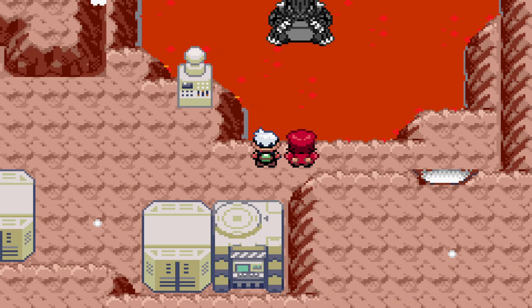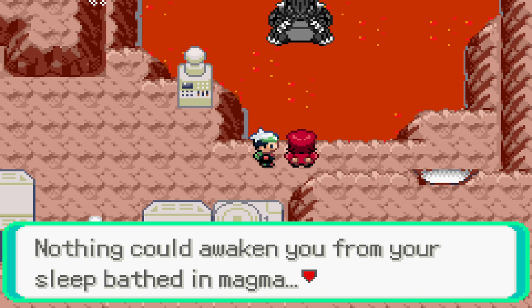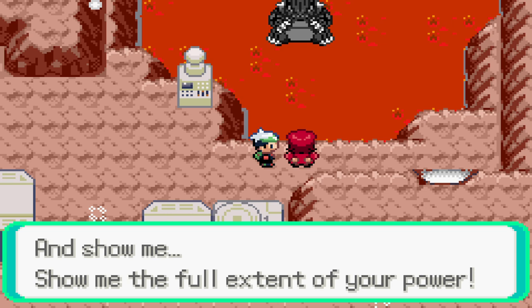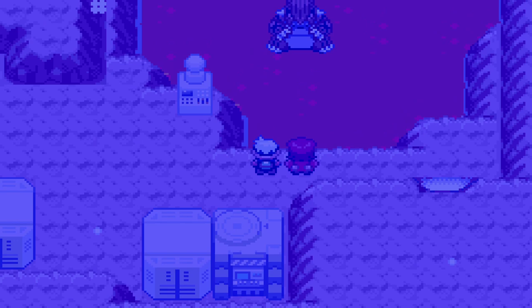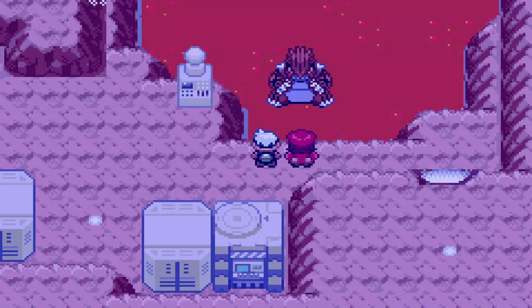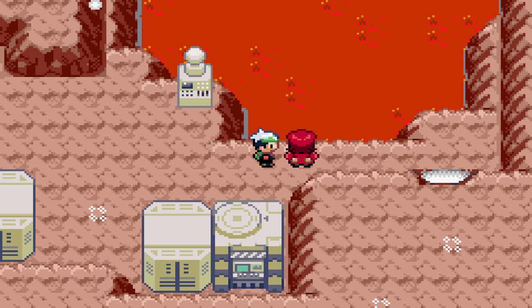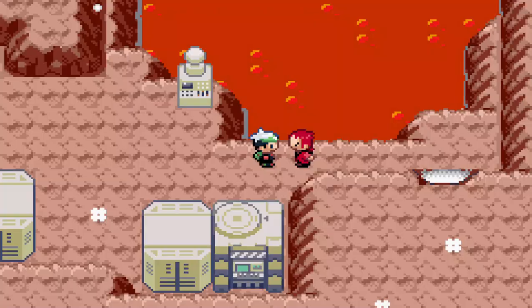Maxie uses the Blue Orb on Groudon, saying nothing could awaken it from sleep, that it was bathed in magma, and that the Blue Orb is what it sought. He commands it to awaken and show its full power. But just like that, Groudon is gone. Maxie is confused — wasn't the Blue Orb the key? He then sees us and accuses us of pulling a cheap stunt. There was no cheap stunt, but there is a battle.